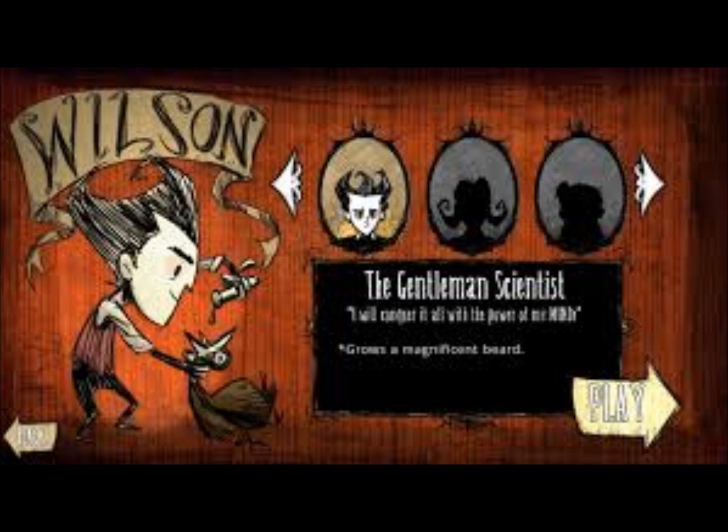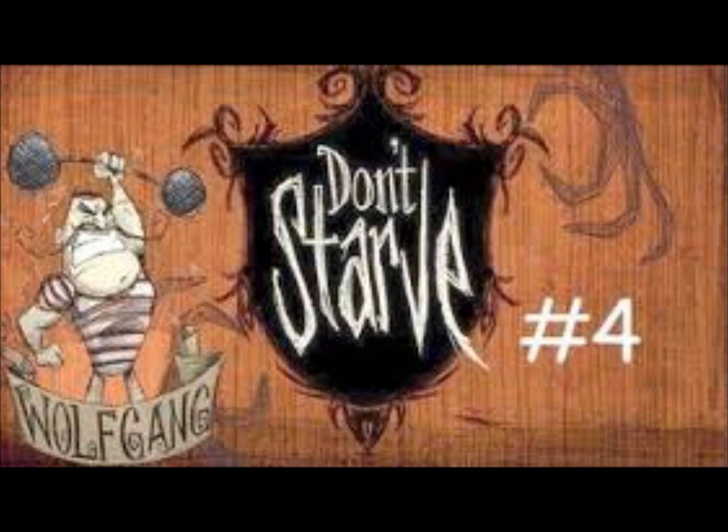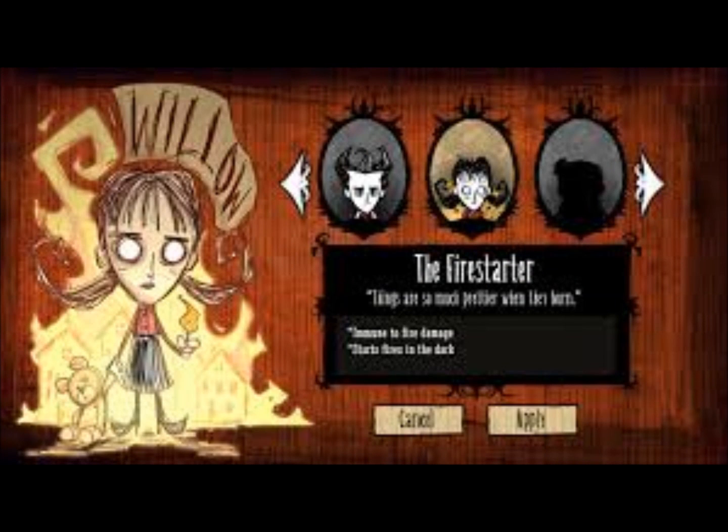Don't Starve's main protagonist is Wilson, gentleman scientist, with the ability to grow — and I quote — a magnificent beard. Trust me, it truly is breathtaking. Once you've played a few games, you'll unlock other characters, all with their own quirks and special abilities. There's Wolfgang the Strongman, Wickerbottom the Librarian, Woody the Lumberjack and WX78 the Robot. My favourite is Willow the Pyromaniac, who starts the game with her lucky lighter. It's a nice wee bit of kit and comes in dead handy.